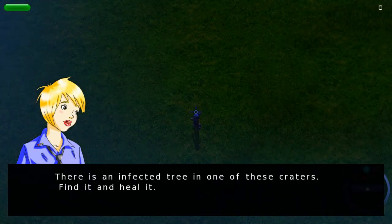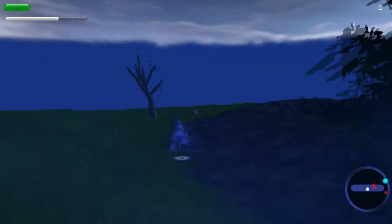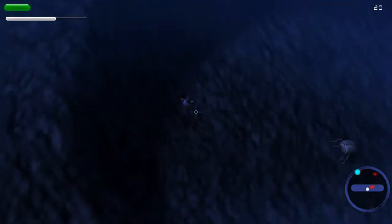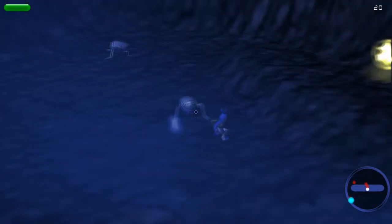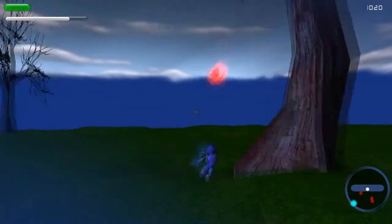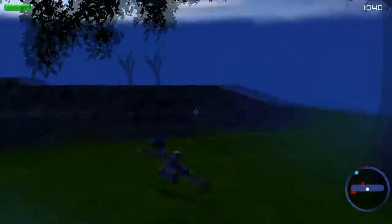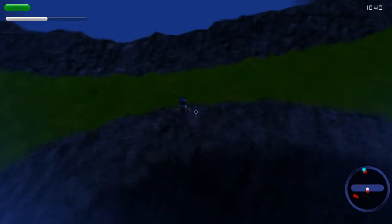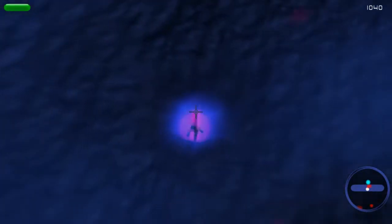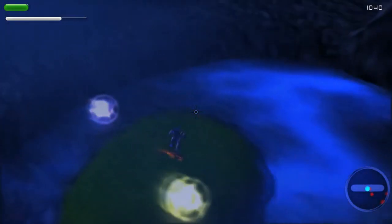There's an affected tree in one of these craters — find it and heal it. As you can see, from the last time, I move a lot faster, I jump a lot farther. That's just plain fun — that ability to just completely jump and boost and get to where you want to go. Also, that cool effect when you land on the ground from a far height, it does a shockwave effect and actually makes a crater right there. That's something you don't really see in a lot of games.